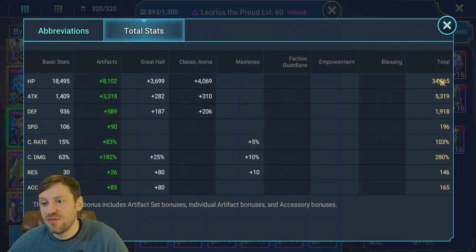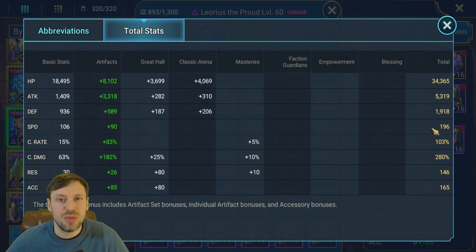Looking at total stats: 34k HP — you do want a decent amount of HP because the more survivability he has, the more turns you get and the more chances you have of ending the enemy team. You want more than 5k Attack; I've got 5.3k. For Speed, I like my Leoris above 200, though around 180–190 is quite good because you want him to take hits so he hits harder. Crit Rate you always want at 100%, and Crit Damage I've got at 280, so he's going to absolutely smack.